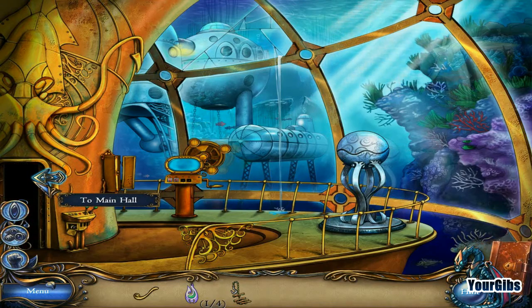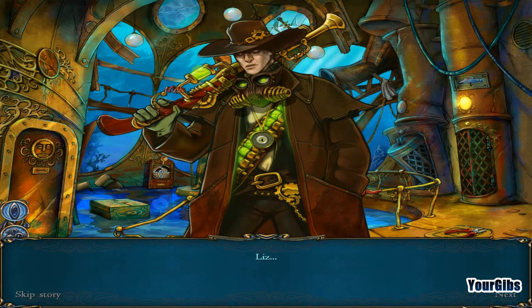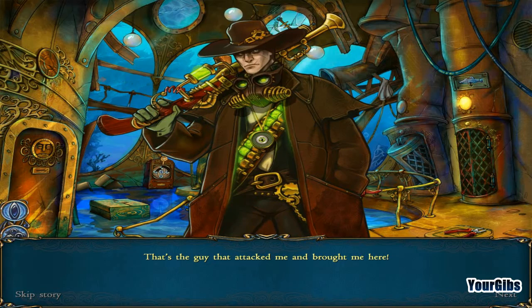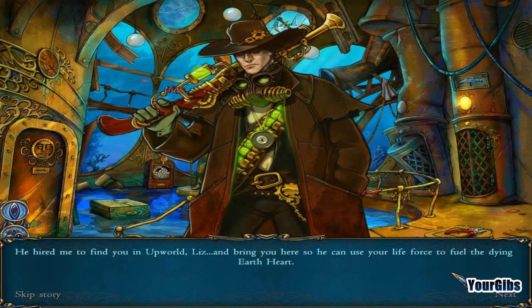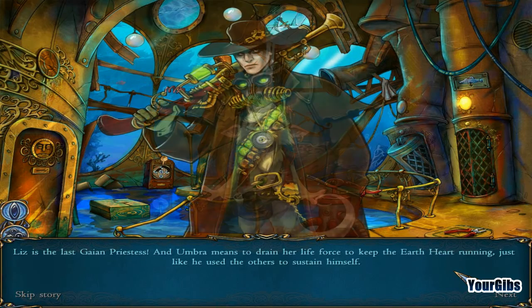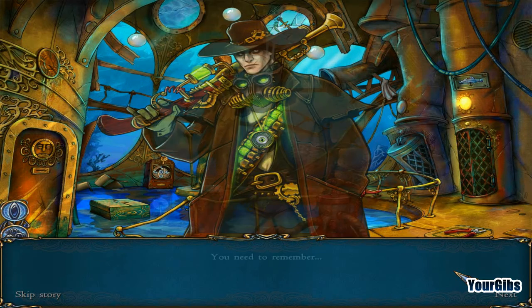We get to go to the main hall! Liz — that's the guy that attacked me and brought me here. Databank access: Nilpax, bounty hunter, currently in the employ of Scartaris Umbra. He hired me to find you in upworld, Liz, and bring you here so he can use your life force to fuel the dying Earth Heart. Only the Gaian priestesses can heal the Earth Heart, and Umbra destroyed them all.